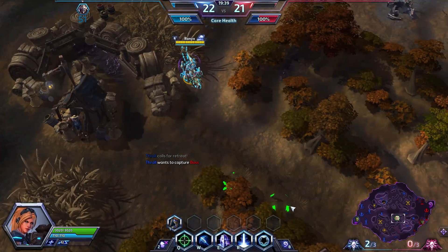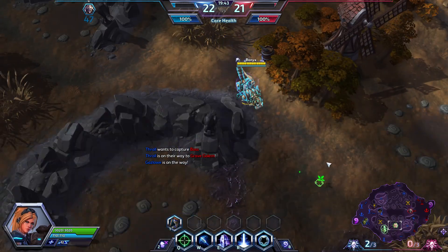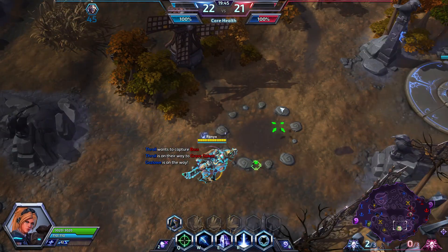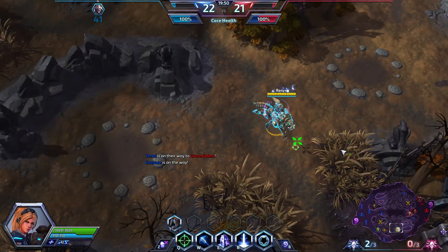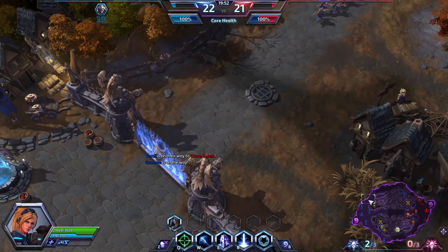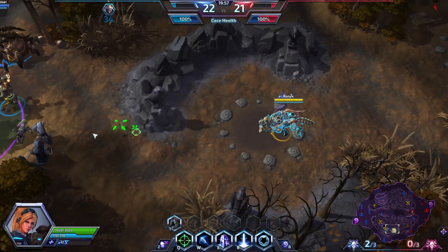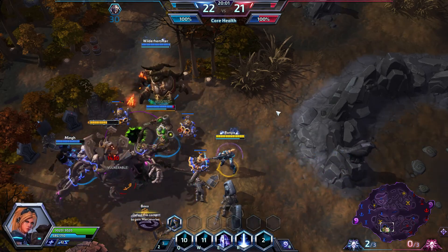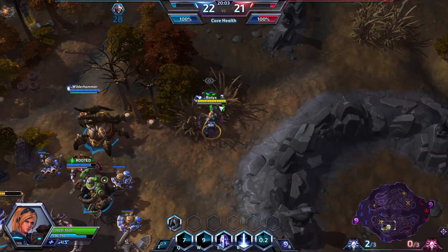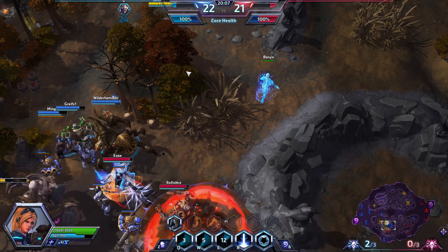It was very bad that we lost our Artanis — this means we are one body down and they can probably, if they get a very good engage and kill us all, push through here and get our core to at least 75% health. Maybe not win the game, but definitely get closer to winning the game.